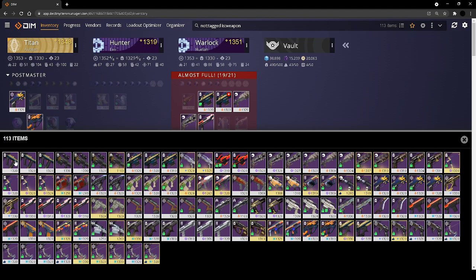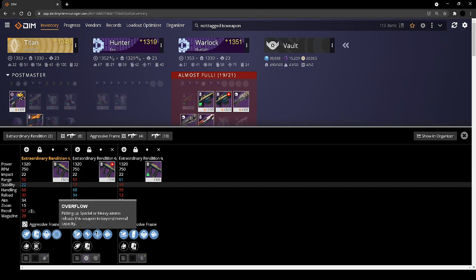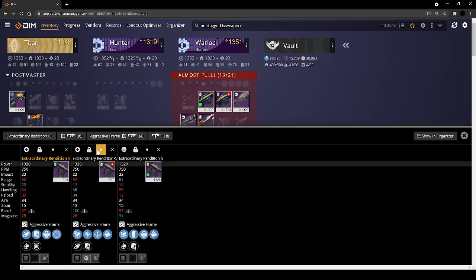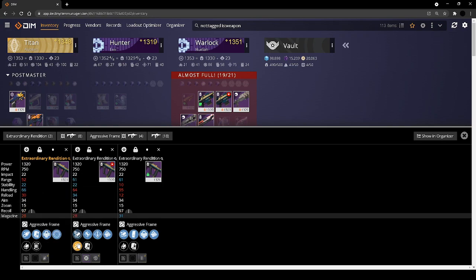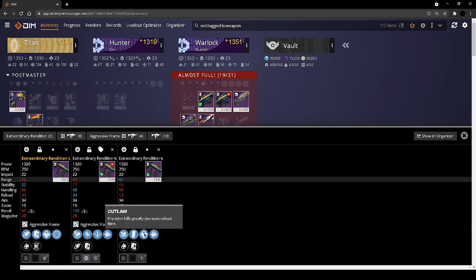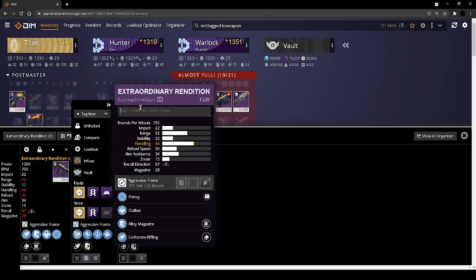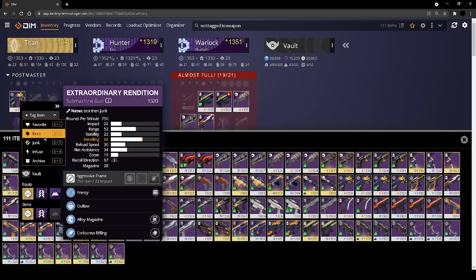Maternity's Edge — this one is a dupe so we're going to get rid of that one. For the Extraordinary Rendition — I've heard so many people tell me overflow is an incredible perk. I don't get a lot of use out of it personally, but it does have really good stats across the board. Even if I move the barrel perk over, it still has some of the best stats across the board, so just for that I'm going to keep it. And then outlaw multi-kill clip is great — I would want to test that one.